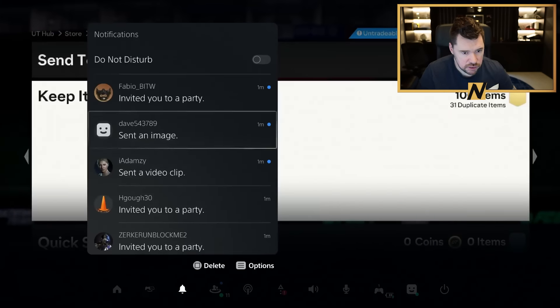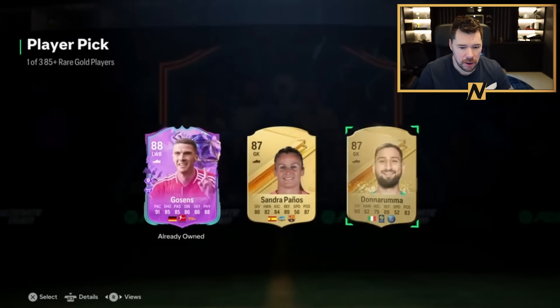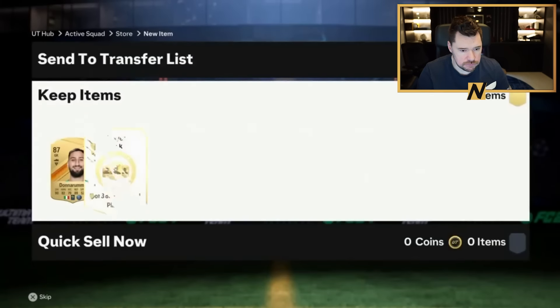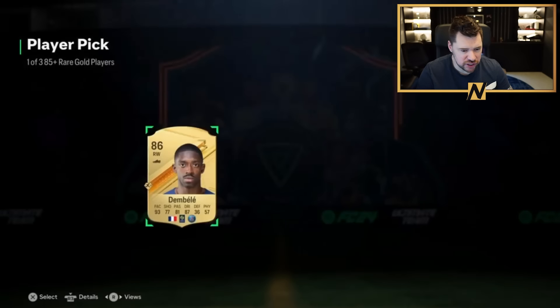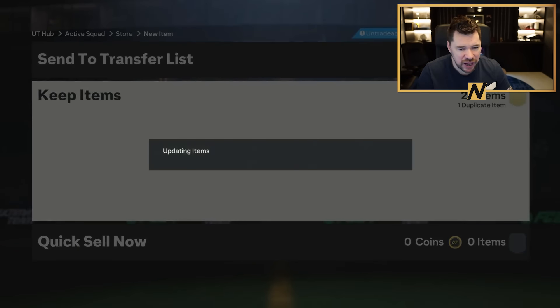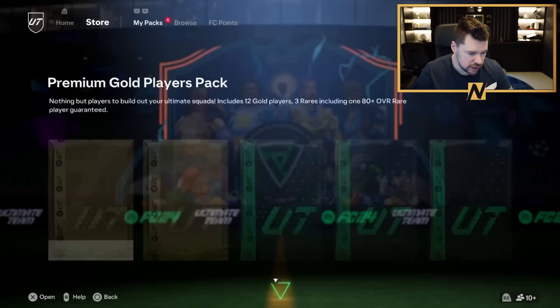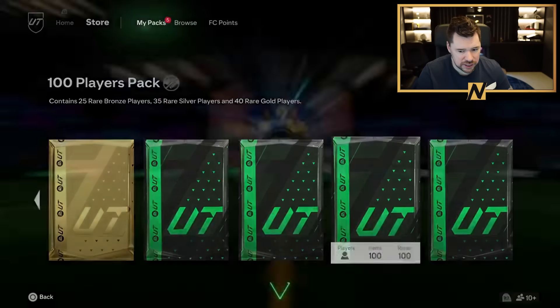Double walkout in that one - best one so far. And another Busquets. Crazy that people still take the wrong option even though the exchange exists, isn't it? Luke got Team of the Year Rio - GGs man, that's a massive, massive pull. He's a pain in the butt to play against, he really is.